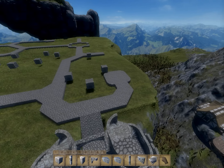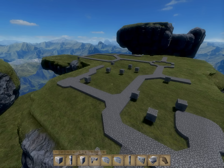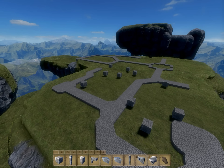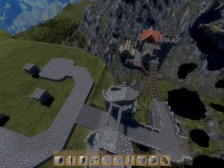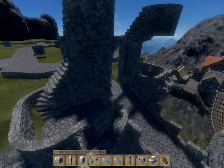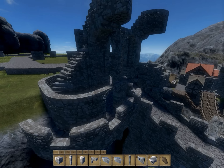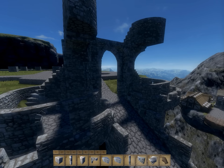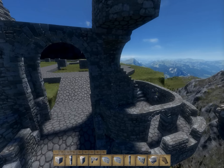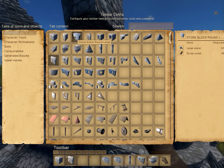We are going to jump right into working on our residential district here. I have even laid out parts of the main roads. As you guys can see, it's a little maze-like, which is good. These are the main avenues that go throughout the residential district. And I think we're just going to go ahead and get started on the main gate initially, see how far we can get, and go from there.